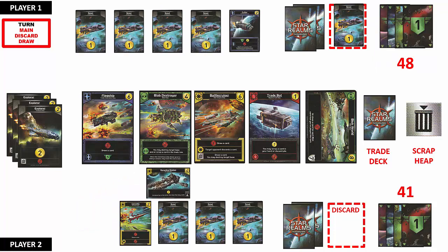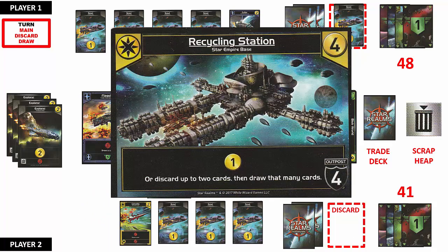Player 2 has an outpost base they can now put into play. This base is part of the Star Empire faction and provides 1 trade point. It also allows Player 2 to discard up to 2 unplayed cards and then draw that many replacement cards from the draw deck. As long as the base remains in play, players can use the abilities of the base every turn. Unlike ships, bases are not discarded at the end of the turn but remain in play and are only sent to the discard pile when the opponent inflicts combat points equal to the defense value of the base. In this case, Player 1 would have to spend 4 combat points to send this back to Player 2's discard pile. Because this is an outpost, the opponent must destroy this base before being able to reduce Player 2's authority points. You can have unlimited multiple bases in play at one time.